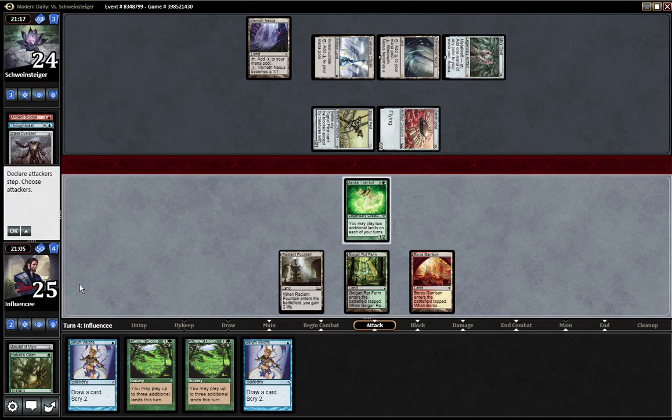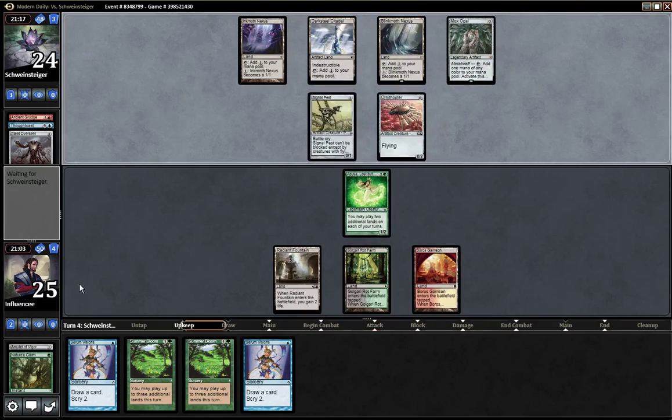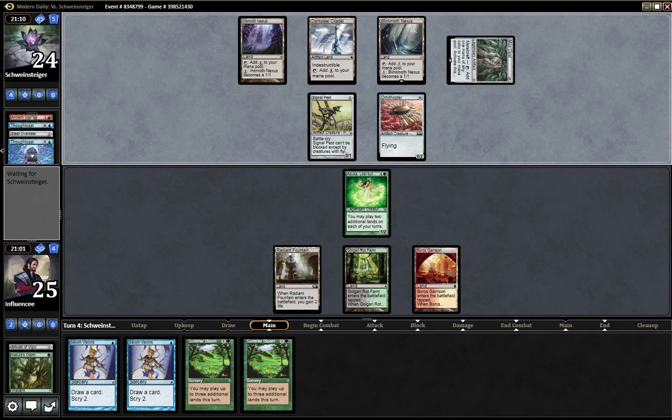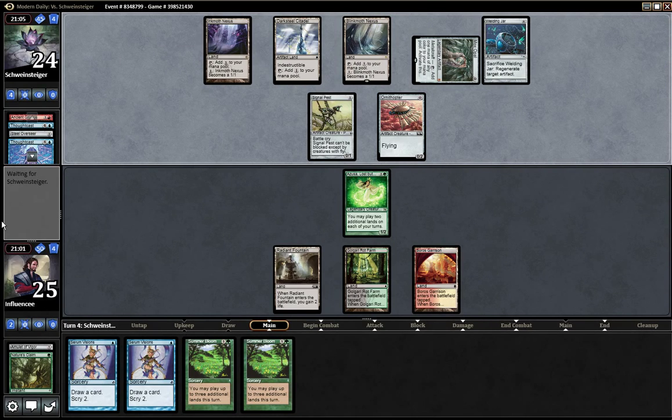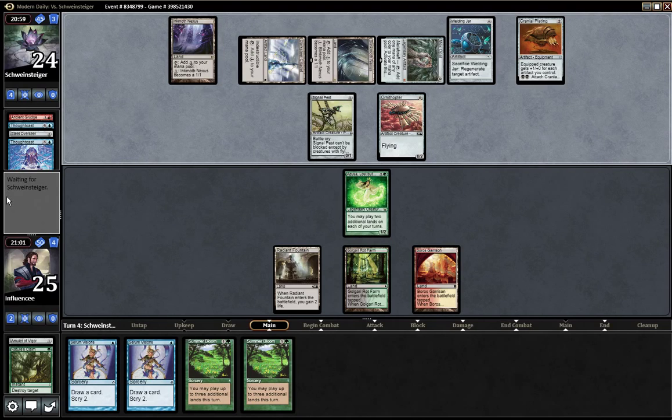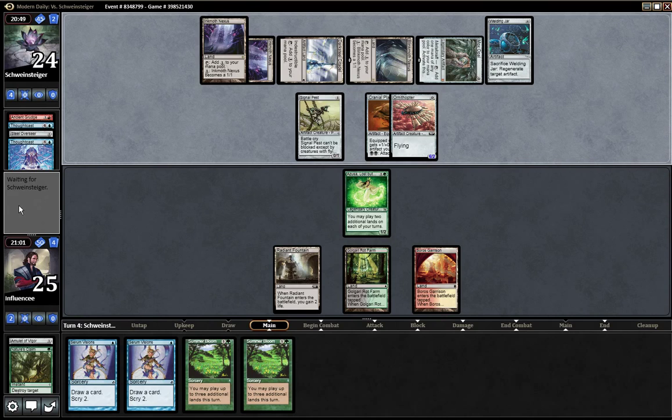I drew Serum Visions but can't play it — man, this is brutal. I have a lot of cards I can draw to win this game but I can't seem to draw them, and he's just playing Thought Cast to fill his hand again. It's a little discouraging but I still feel like I can win. Cranial Plating — okay, that's going to make it a little more difficult, but I still feel like I can win.